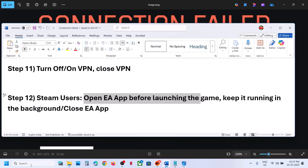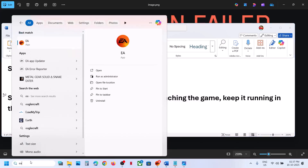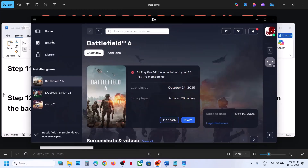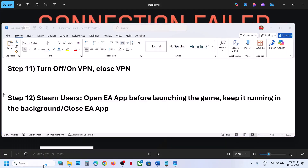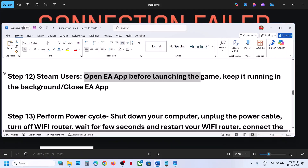The next step is for Steam users: open the EA app before launching the game. If you have the game on Steam, keep the EA app running in the background and then relaunch the game. If you already have the EA app running and are still facing the problem, try exiting the EA app and then check.